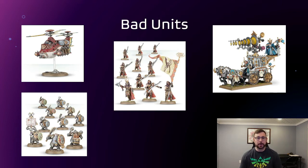Finally, I've got Iron Breakers. I have tried time and time again to build an Iron Breaker list — you can get it to work a little bit, but it's terrible. They're 110 points for a 3+ save, which is nice, but they just don't do any damage. So that's kind of the list of bad units.